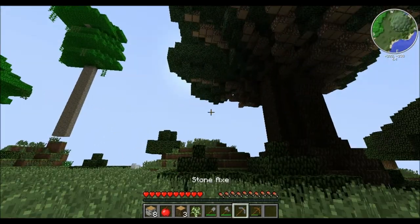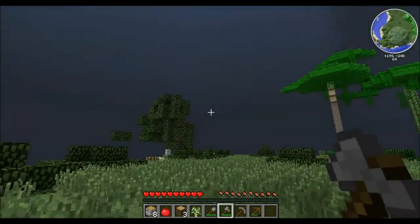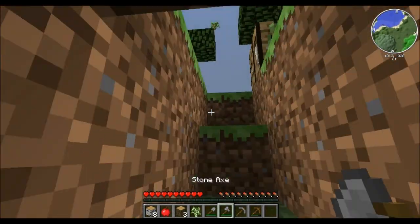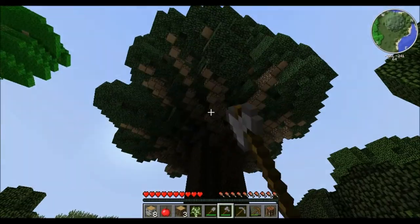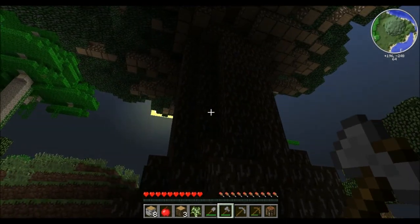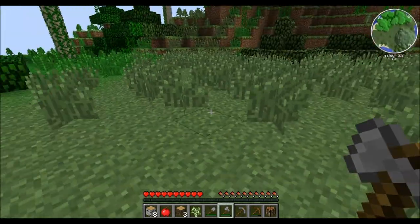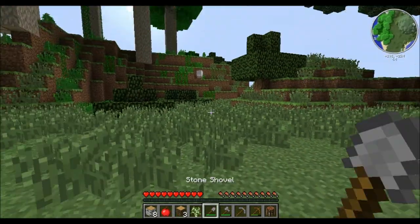With the Timber mod installed I have to be very careful, otherwise my whole house will just disappear. So I was going to make a little base first — dug out a bit of stone — but I decided to just start building my house in the big tree instead. I want it as a kind of hidden house, maybe with a little shed entrance right here.